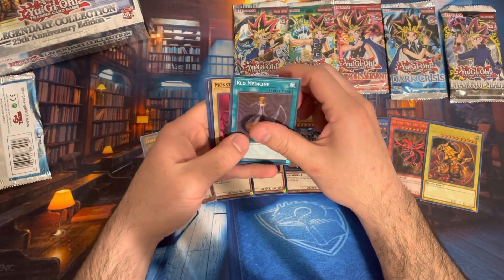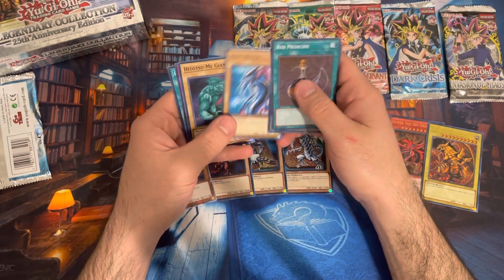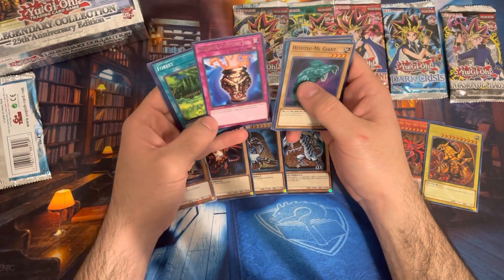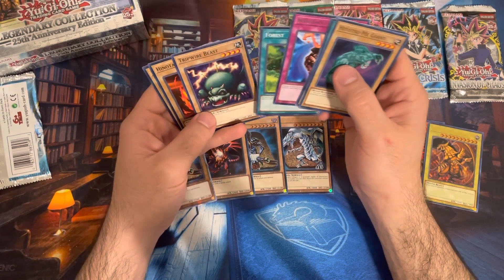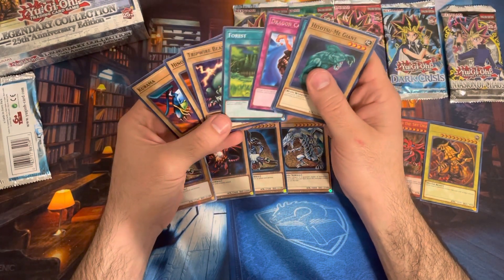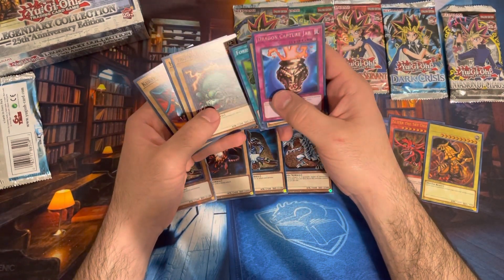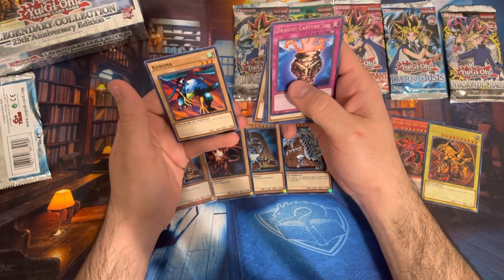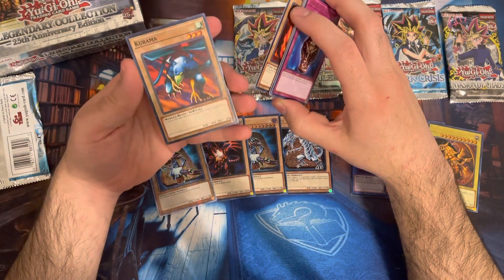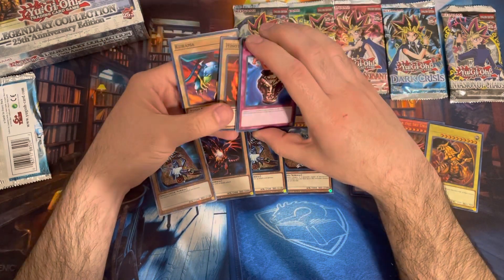See all these classic cards? Good old Monster Egg. There's an iconic Hitotsumi Giant and Dragon Capture Jar. So it doesn't look like we get a foil in every pack — they did not change the pull rate like in the modern times. Dragon Capture Jar though is a classic. To get a rare, that's a nice one. Pretty fun. I remember this kid in fourth grade — he just loved this one.